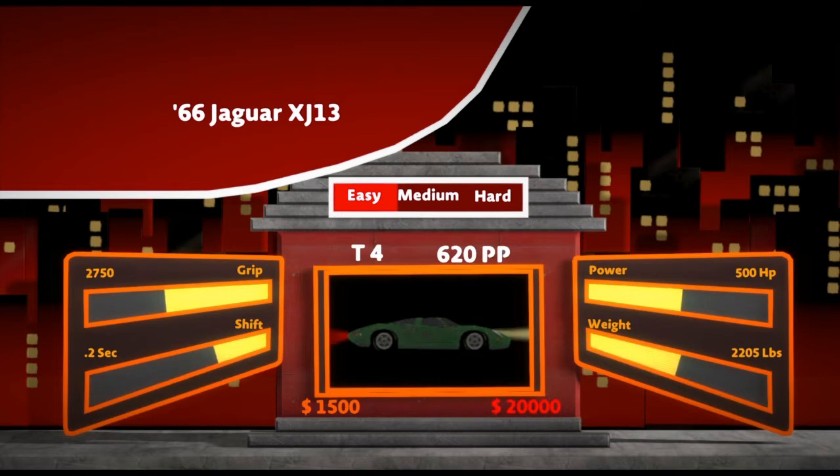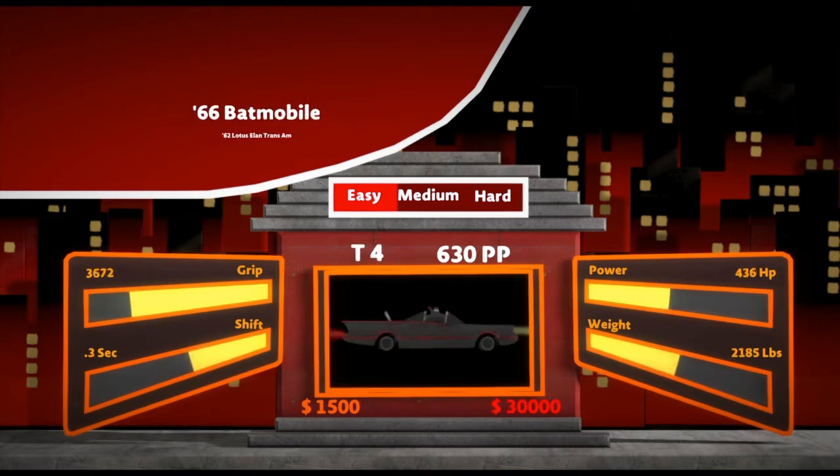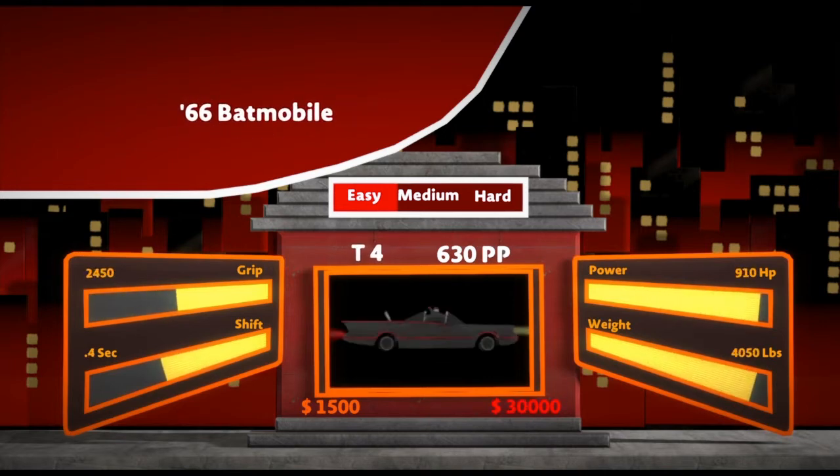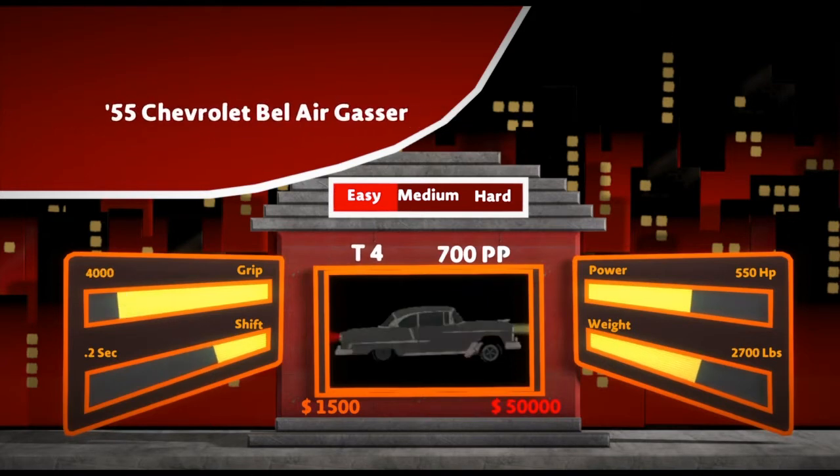I also just remembered another thing I didn't do — probably expect an update within like five minutes or something. 62 Lotus E-Land Trans Am. 66 Lincoln Futura — actually it's older than 66, but for the Batmobile it's the 66. 67 Racer Motors Mach 5. And lastly, 55 Chevrolet Bel Air Gasser.